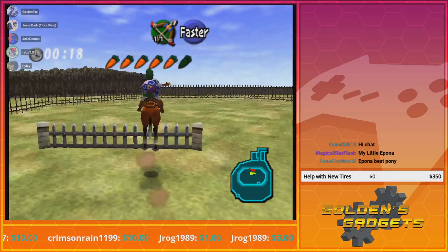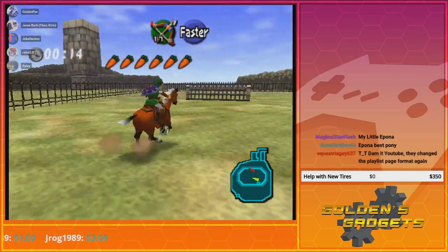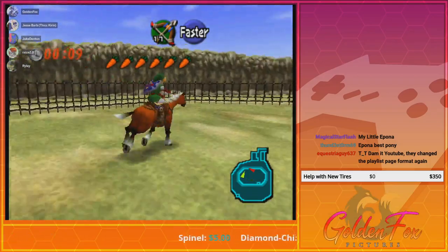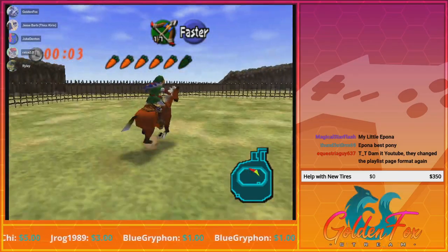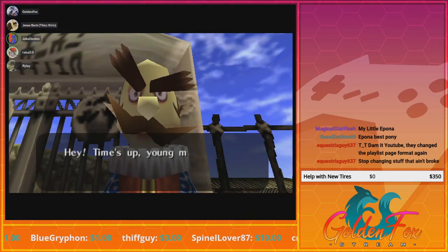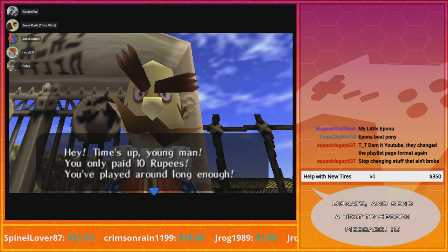Giddy up, little doggie. It's not a dog — what the fuck are you talking about? Really go for this one. You know that's a whole fucking word to say 'doggie,' right? All right, try to jump through that one again to get the rupees. Got it. Now you have to talk to Ingo, but time's up. You can do it again and be able to interact with him. Did they change the playlist page format again? So I have to do it again? Yeah, you have to basically get the rubies and then talk to Ingo before time runs out.